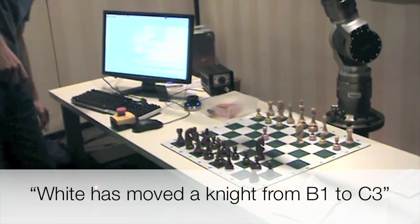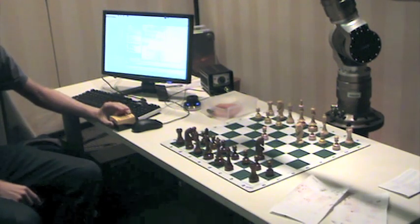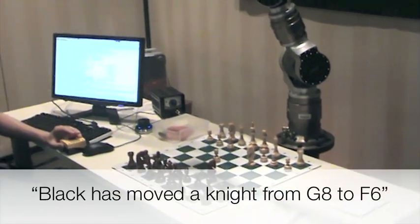Black is moving knight from B1 to C3. Black is moving knight from B8 to F6.